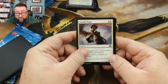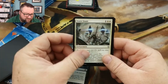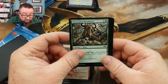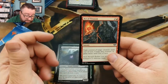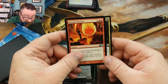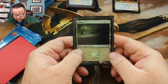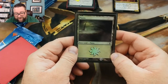We got Angelic Purge, Alms of the Vein, another Stasis Snare — interesting — Skewer the Critics (that one's doing pretty well right now), Rampaging Rendhorn, Plague Crafter (not bad either), Act of Treason, Rakdos Trumpeter, Volcanic Geyser, and a Dark Blade Agent. Some decent pulls there. We got a foil basic — a Time Spiral Plains.